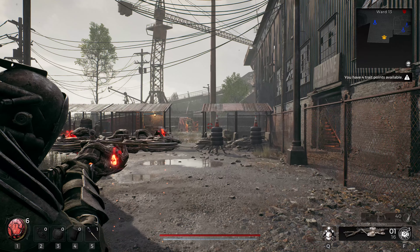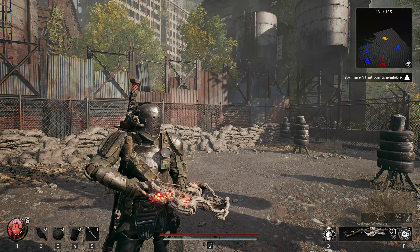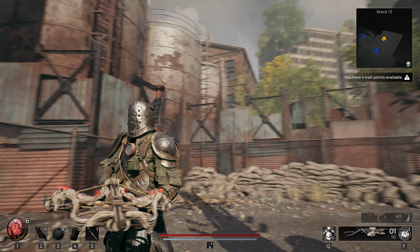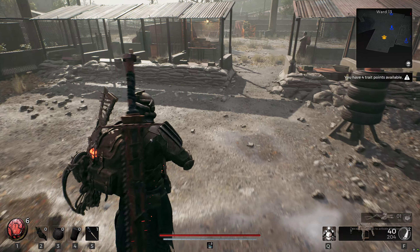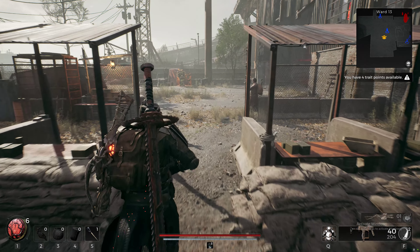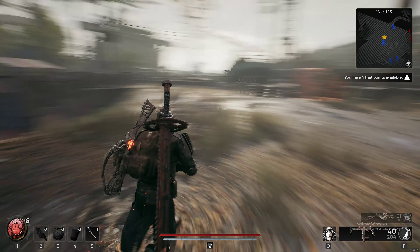Backstep dodging allows players to quickly create distance between themselves and enemies. The effectiveness of dodging is influenced by the player's encumbrance, a system based on the weight of equipped gear. Heavier gear can hinder dodging speed and effectiveness, making it crucial for players to find a balance between protection and agility.